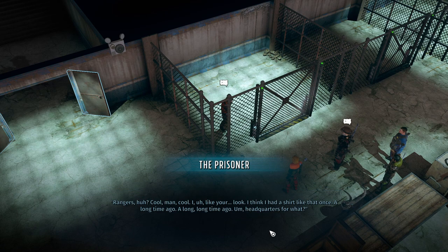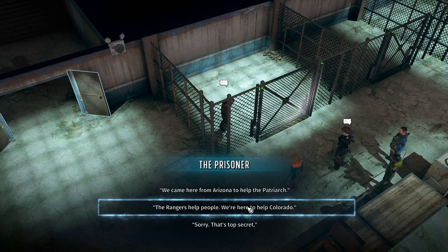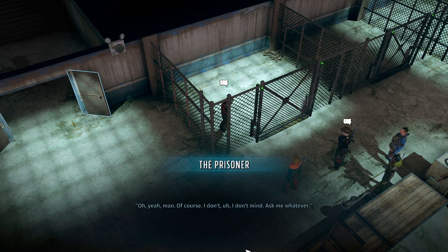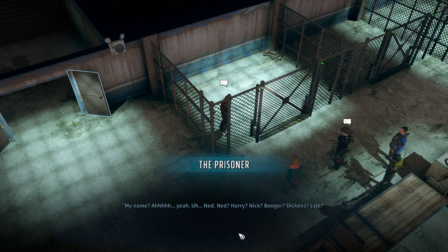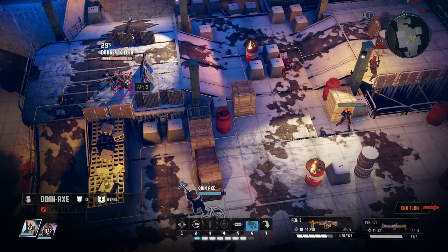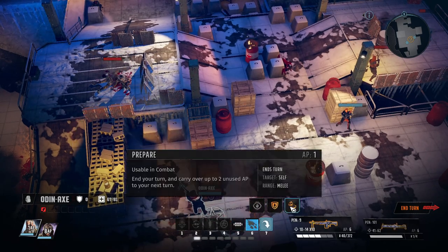But now that the game's had a few patches under its belt and the dust from its initial release has settled, how is it as a role-playing game and as a sequel to Wasteland 2? Well let's go ahead and start delving right into it. And like always we'll start with the presentation. This does run on the Unity engine, the same engine that powered Wasteland 2 as well.